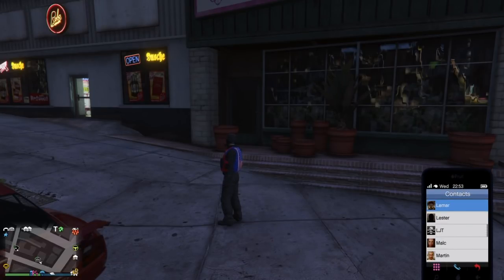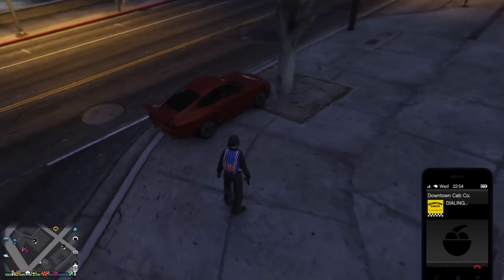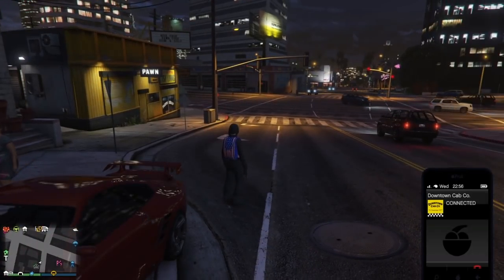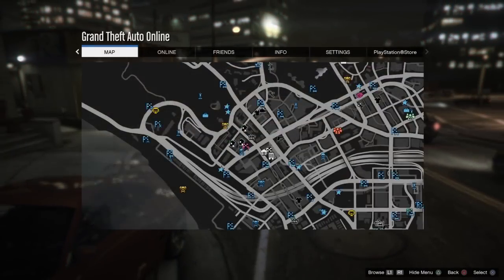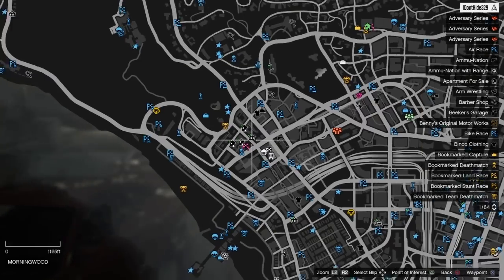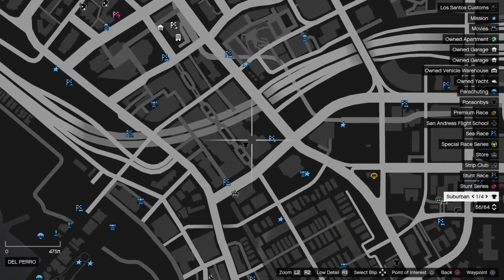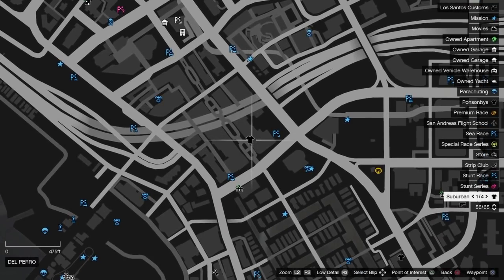So what I'm going to do from here is go ahead, pull up the phone, and call Downtown Cab Co. I'm going to be ordering myself a cab. When the cab turns up, what I'm going to be doing is going ahead and setting myself a waypoint to a few blocks away — like right here on the map, I'm going to set it to the clothing store.